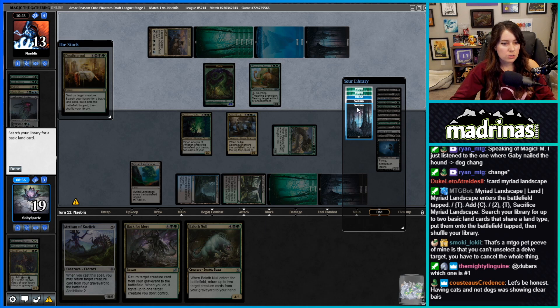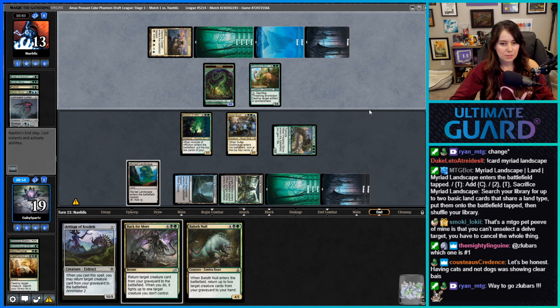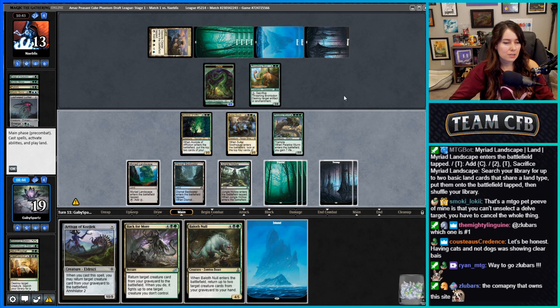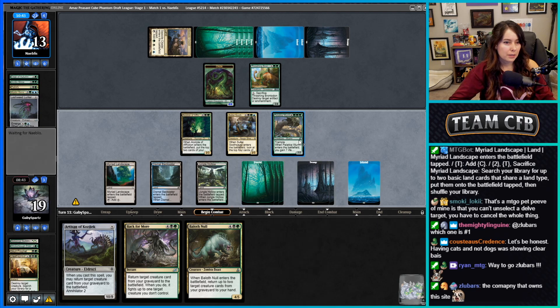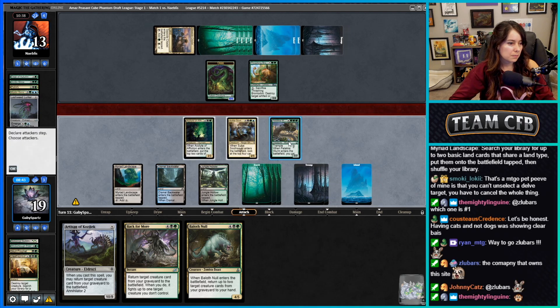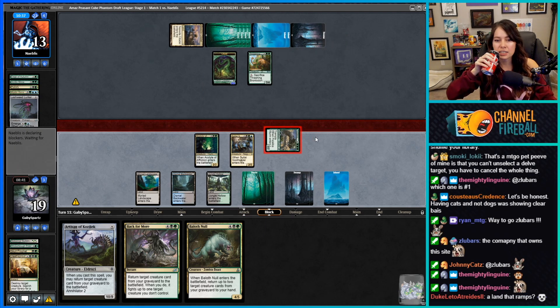We already used Soothsayer so we might as well just get a green source. Let me check Discord for some good news — I love good news! Let's attack with Palaka. Yeah, it's a removal spell that ramps.